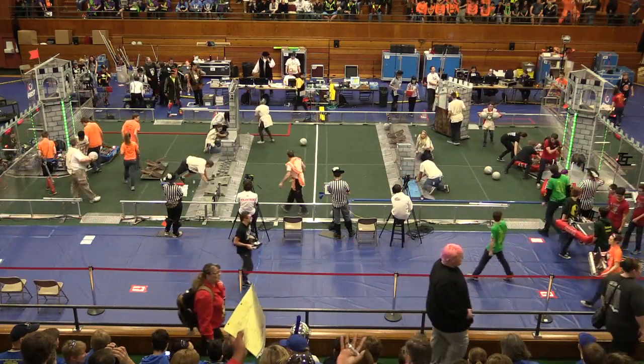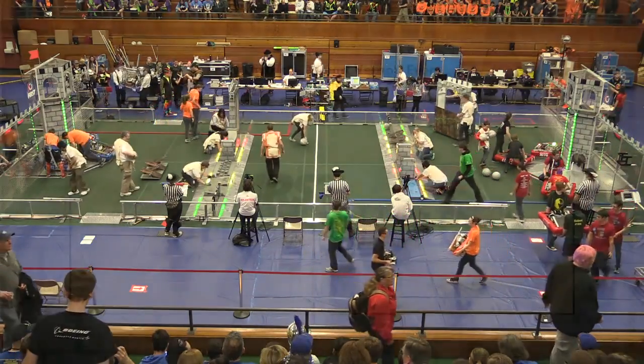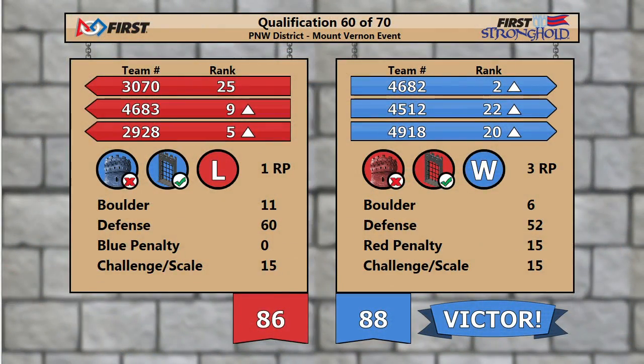Fouls make the difference in this one. Three fouls against the Red Alliance, and it's Blue Alliance 88, Red Alliance 86. The Bravebots — 46-82 — move up to our number two seed. 29-28 Viking Robotics move up to number five. 46-83 moves up to number nine, but we are early in round number 11 of competition.